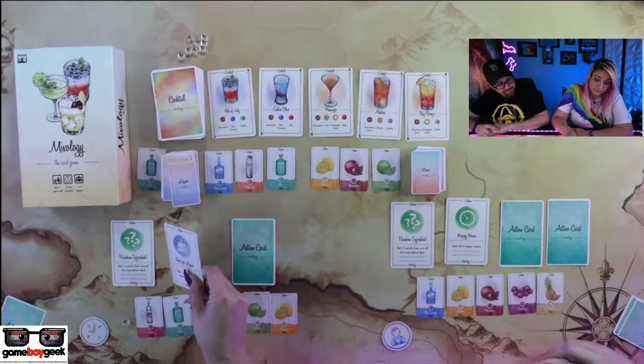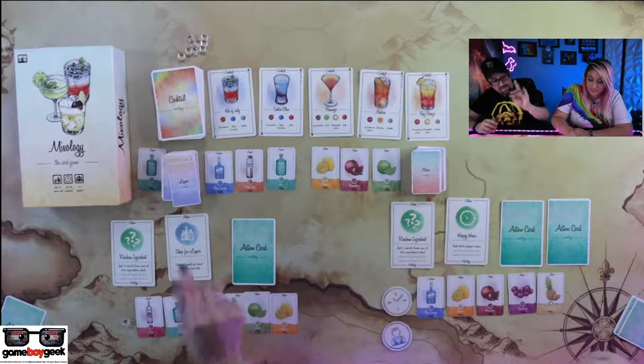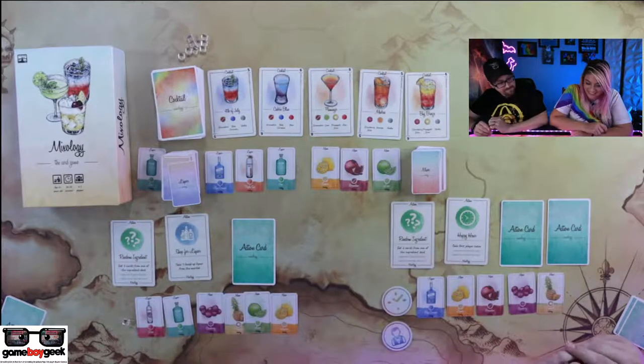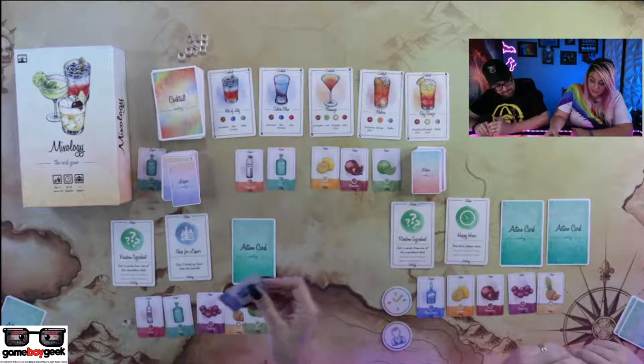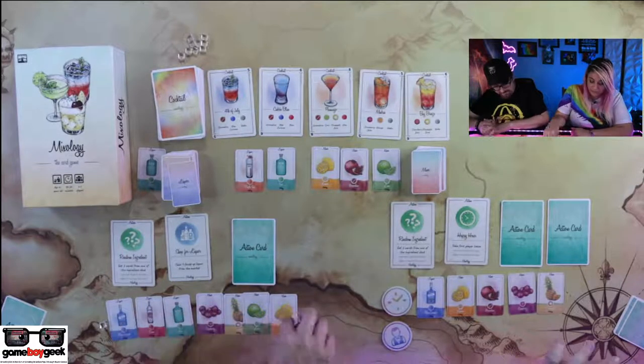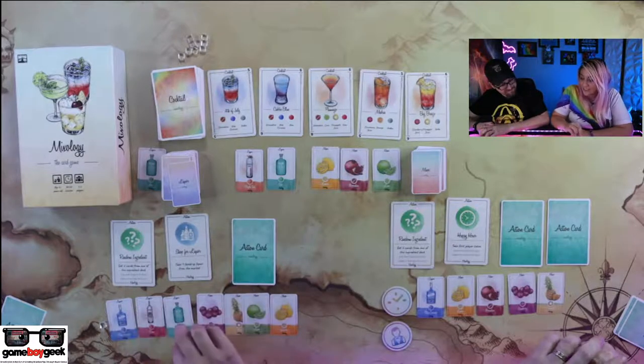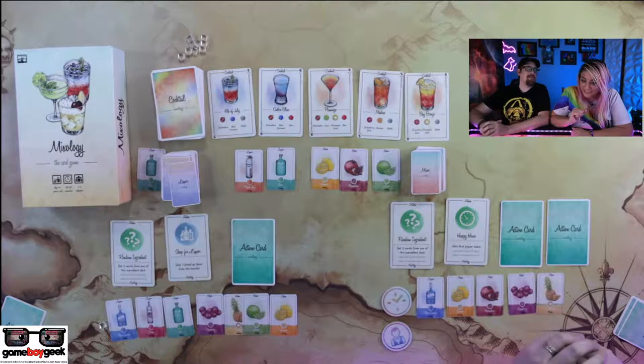I got my random ingredients — take the first player token. So I'm going to take a face-up liquor. Now I can only have ten of these — let me count: seven. Not doing shots while playing this is a mistake. I suggested that but she said no. She's the liquor connoisseur of the family. They're fancy bourbons. Are you ready? I'm looking to see if I can make anything.